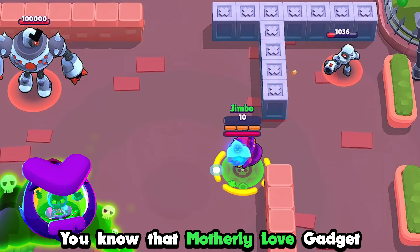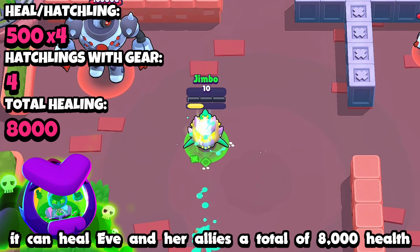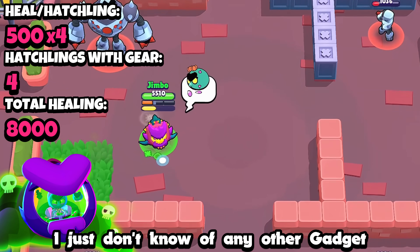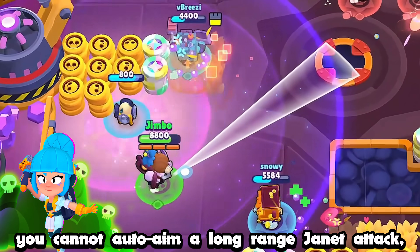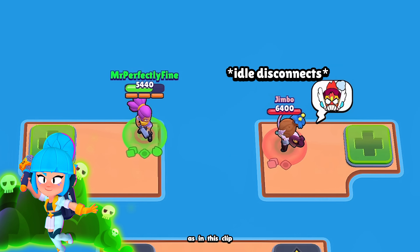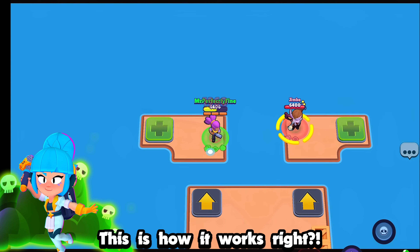That Motherly Love gadget that always gets hated on — at max level and with Eve's mythic gear, it can heal Eve and her allies a total of 8,000 health if used properly, and I don't know of any other gadget with such great potential. No matter what, you cannot auto-aim a long-range Janet attack, which means bots can actually aim their attacks, as seen in the clip where the Janet bot unleashes a long-range attack.